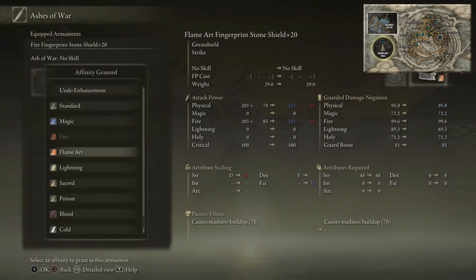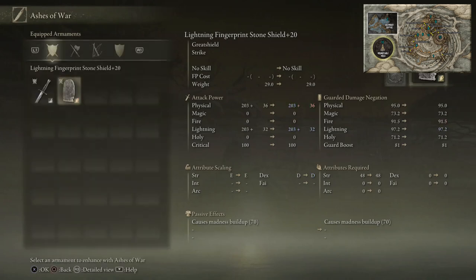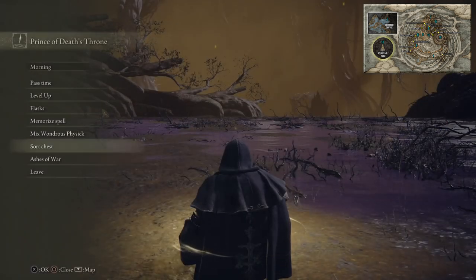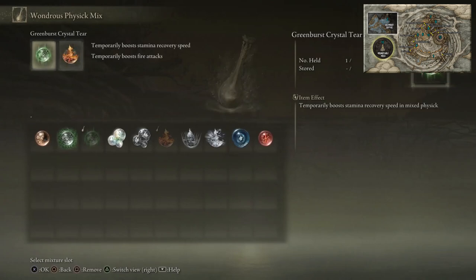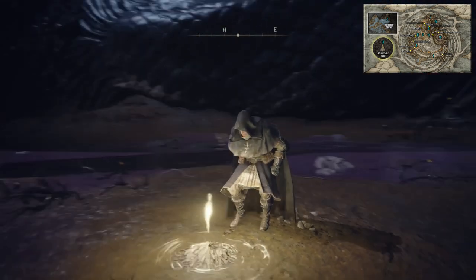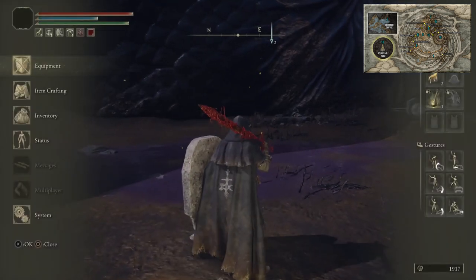For the boss coming up you can put lightning affinity on your shield because this boss does a lot of lightning damage — that sparky electric type stuff. You can also put your flame shroud and crystal tear back in your physick flask.